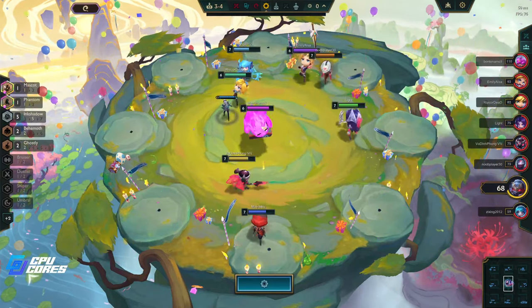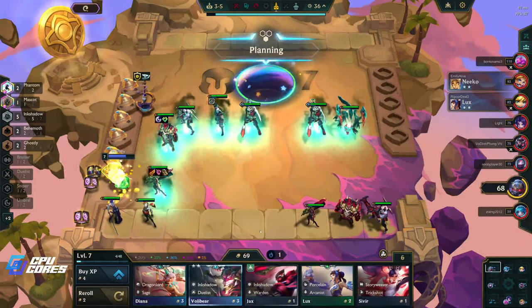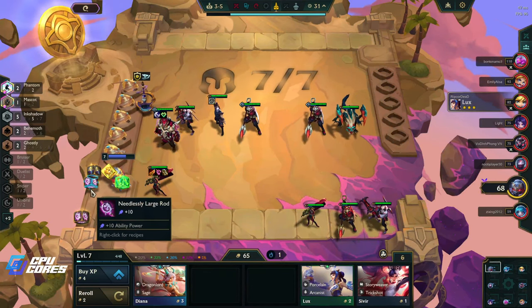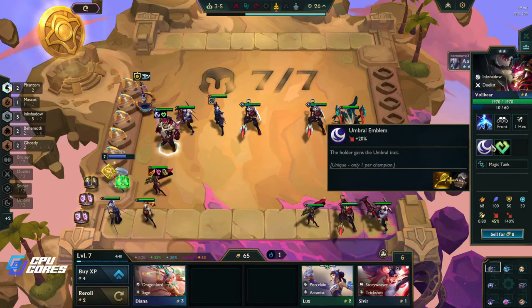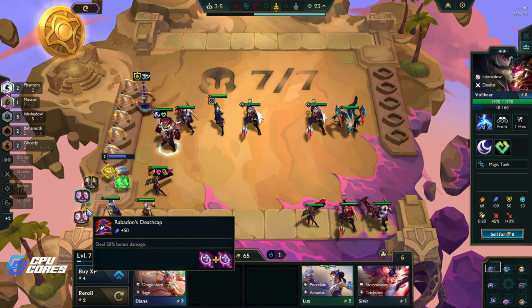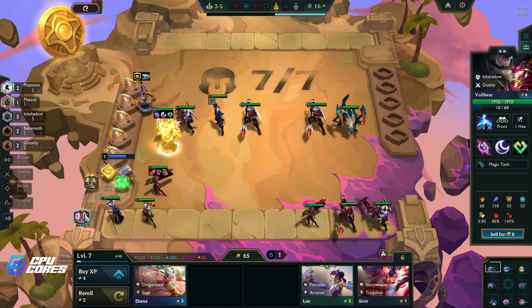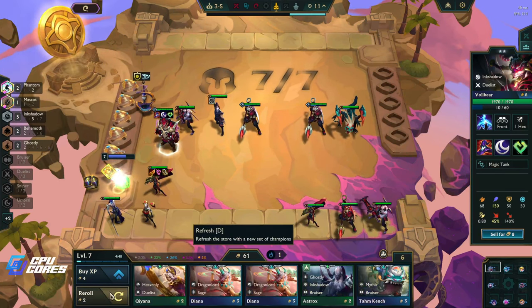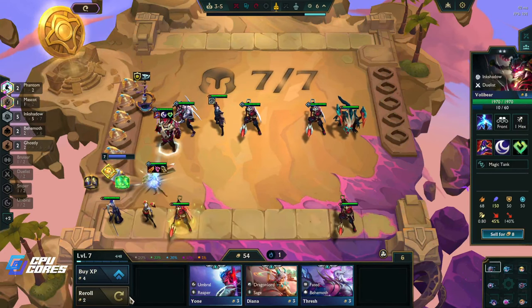We definitely take the Phantom here again — give this a huge amount. Now do we put Hextech on him, or do we do Rabadon's on him? I feel like we could just do Rabadon's on him. We have a golden remover so we can always take it off. Let's put this in instead of this, get the Duelist in, get the Volibear — oh we didn't put the Kaisa in, whoops.